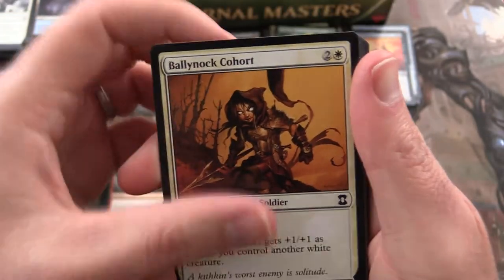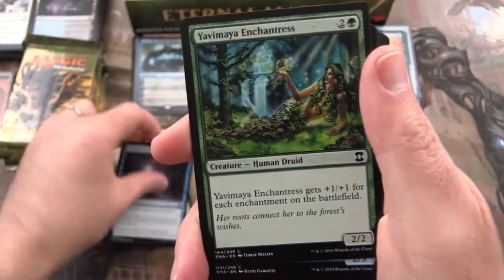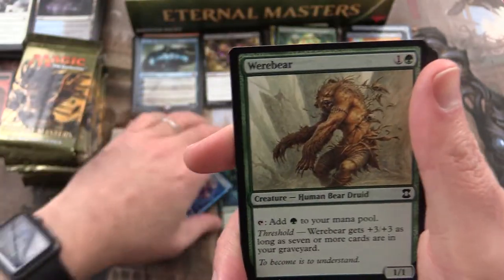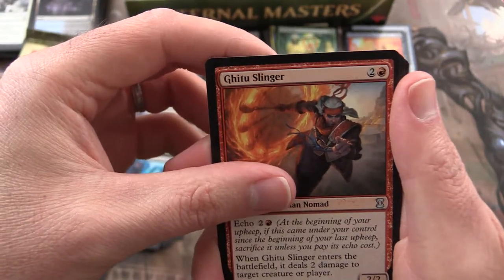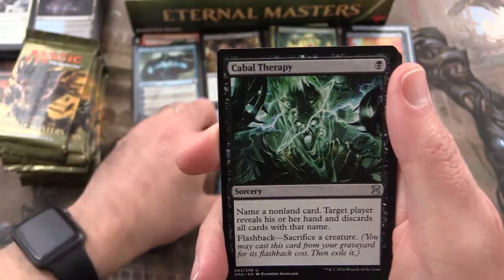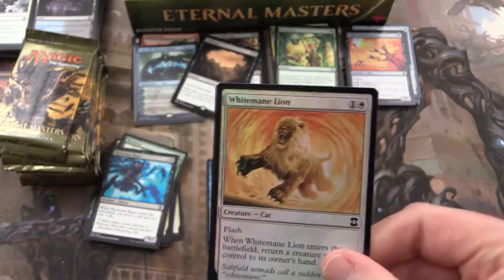Next up: Ballyknock Cohort, Blightsoil Druid, Mogg Fanatic, Shelter, Silent Departure, Yavimaya Enchantress, Cephalid Sage, Swiftwater Cliffs, Werebear, Phyrexian Rager. Gittu Slinger is our first uncommon. Jetting Glasskite, Cabal Therapy, and a Sinkhole rare. White Mane Lion foil — that's pretty cool.